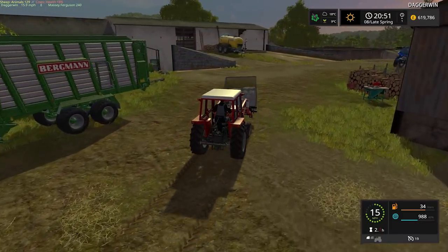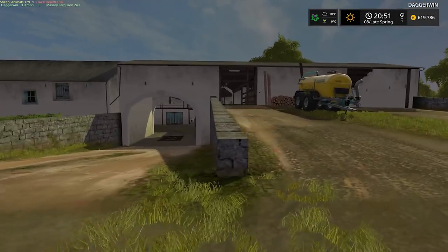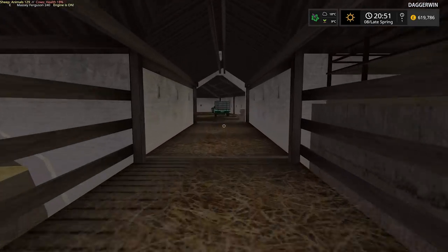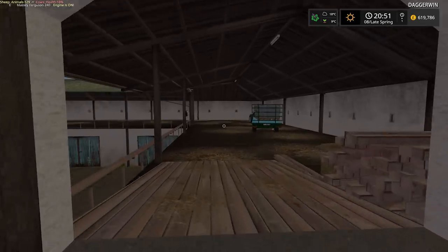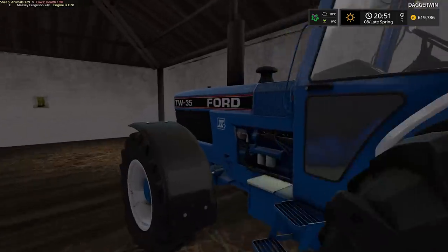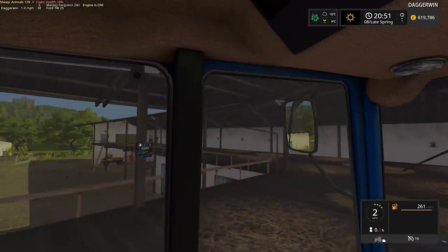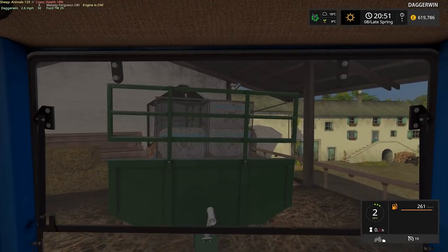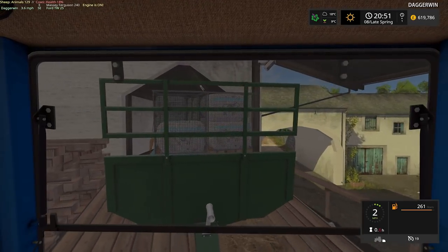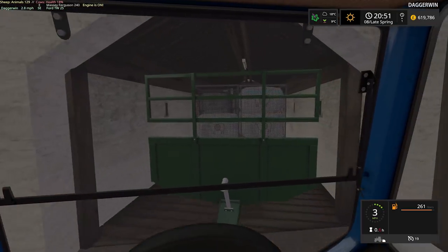I'll pull the tractor and trailer out of the shed first of all, just to make it a bit easier, as it is very tight in here. Then we'll take it over to the sell point as quickly as we can before the price starts to change. I don't think it's going to change that fast as we're in real time currently — this is just to guarantee the price. If we were playing at x15, there would be potential for getting the worst price, because the time is progressing, the demand will be reducing, and therefore the price is reducing.